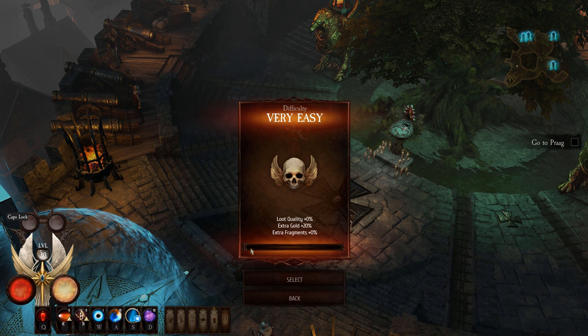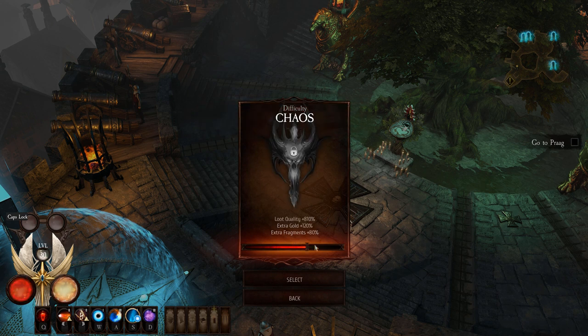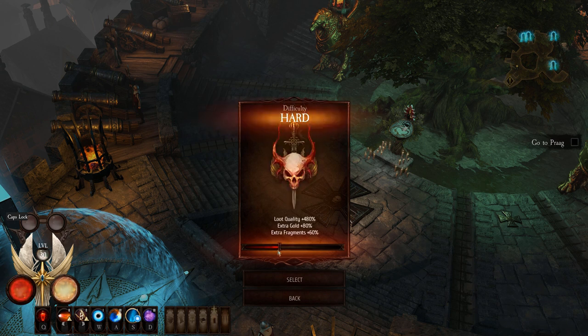Up next we have the difficulty. You can actually change the difficulty in game right in the pause menu. The chaos modes are blacked out — don't worry about those, you don't unlock them until after you beat the game. I am playing on hard and I think it's pretty manageable. Loot quality, gold, and fragments go up each difficulty level, so pick the highest one you can successfully complete. I recommend hard — I've never played an ARPG before and I've got through the entire game on hard mode without a whole lot of trouble. But if it's too hard, pick normal or easy — whatever works best for you.